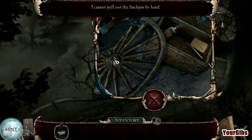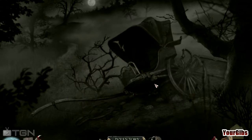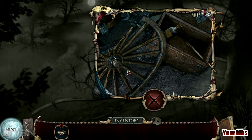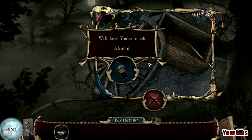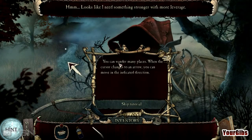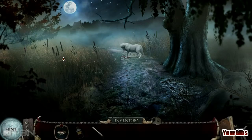This looks interesting. I cannot pull out the linchpin by hand. By order of the town council, I'm pleased to offer you the position of district doctor — a title previously held by your foster father, René Malot, which has sat vacant since his disappearance. I haven't played Shiver 2, and there's a high probability that if I plan on playing Shiver 3, I'll play Shiver 2 first. We've got some alcohol — that's always handy. Tweezers! Can we use tweezers to get those out? Looks like I need something with more leverage.